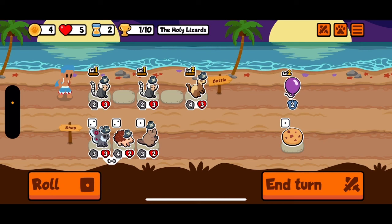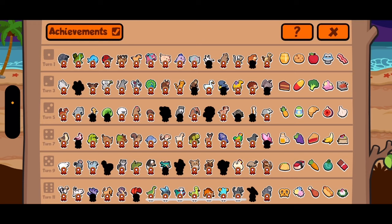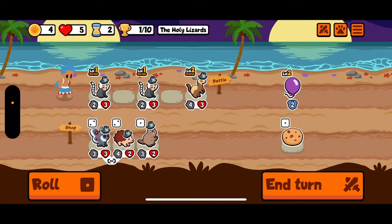The slime is a tier 3 pet that on feint summons one smaller slime for every two battles it has fought in, and the smaller slime stats will be 2-2, 4-4, or 6-6. So after 10 battles with the slime you can put it in the last position and fill the board with smaller slimes when it feints.